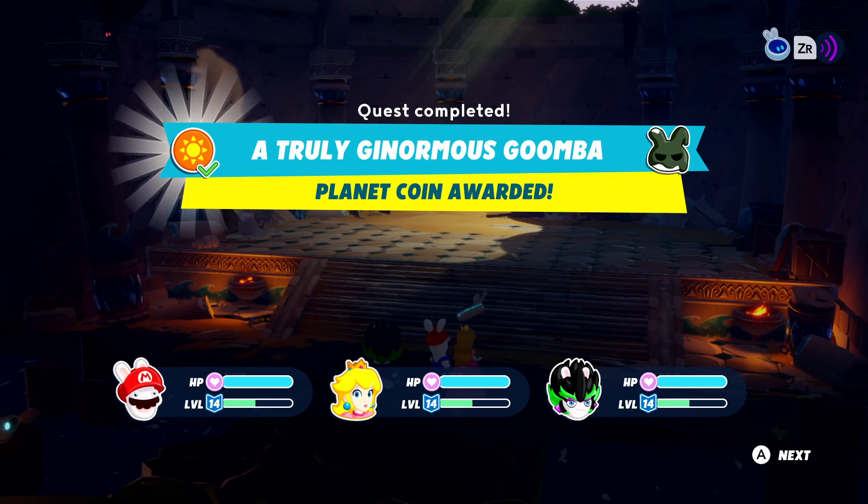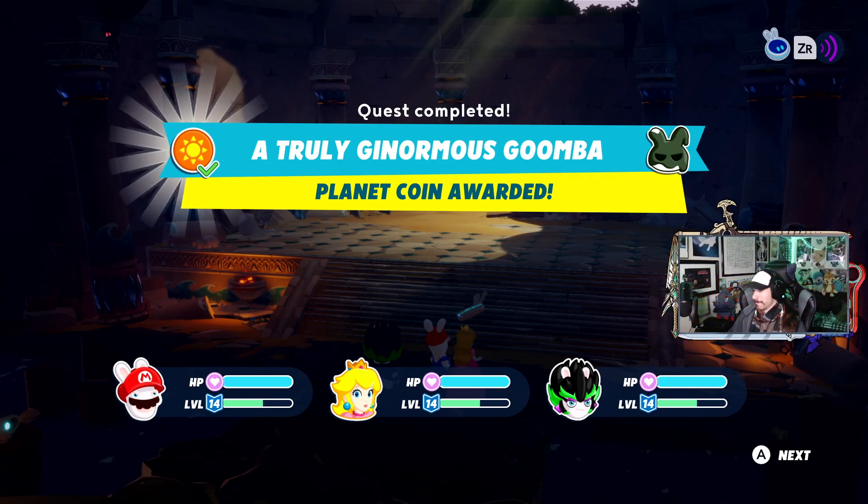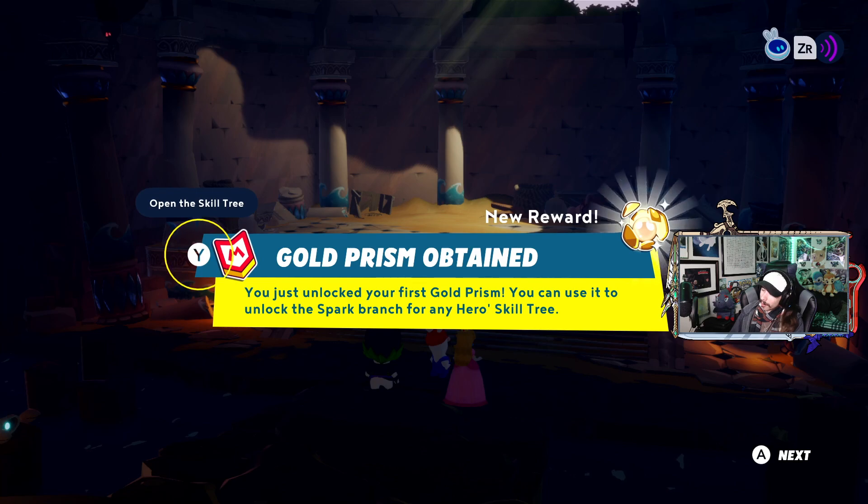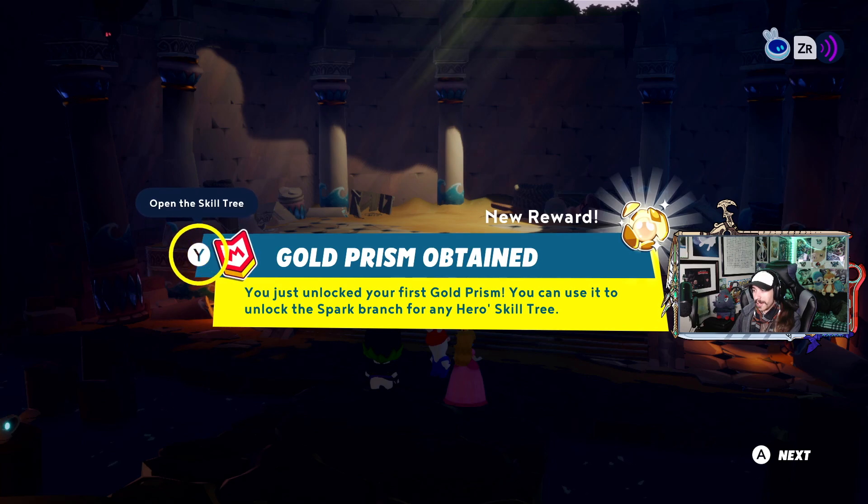A truly ginormous Goomba planet coin awarded. Gold prism obtained. So I guess doing battles like this gets you a gold prism. You just unlocked your first gold prism. You can use it to unlock the spark branch for any hero's skill tree. So that's what that last thing is — the spark branch.